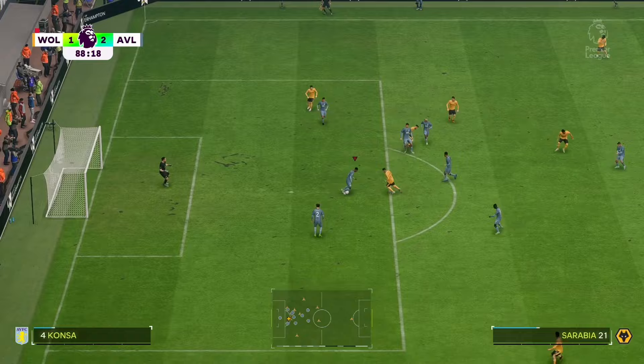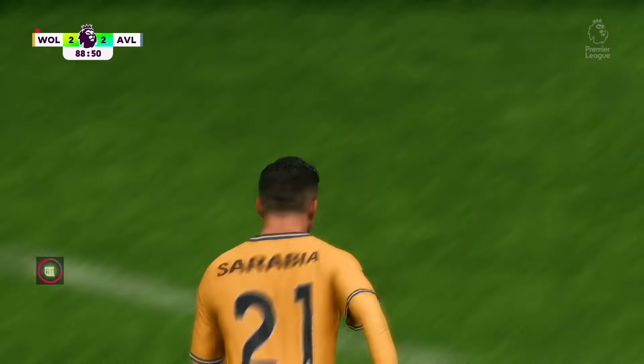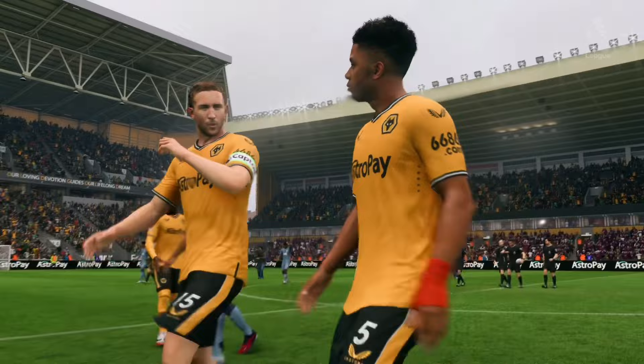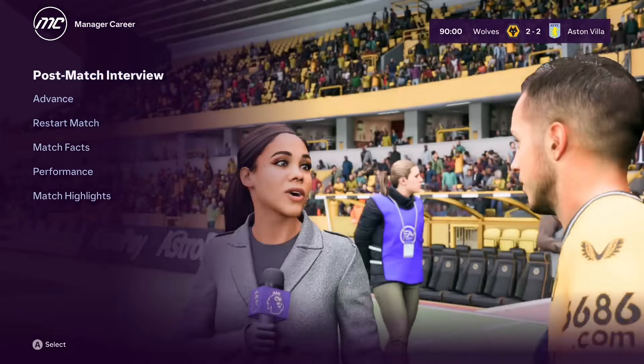Kuña plays it to Konsa - what are you doing - and Pablo Sarabia has punished us with two minutes left. Konsa just gave the ball away and they've made it 2-2. Why do Villa always bottle it against Wolves? We do it in real life as well. At least we didn't lose, got a point, but we should have won. We haven't had the greatest start to the season.